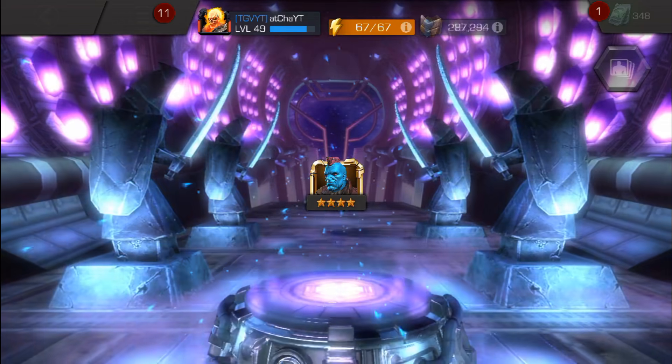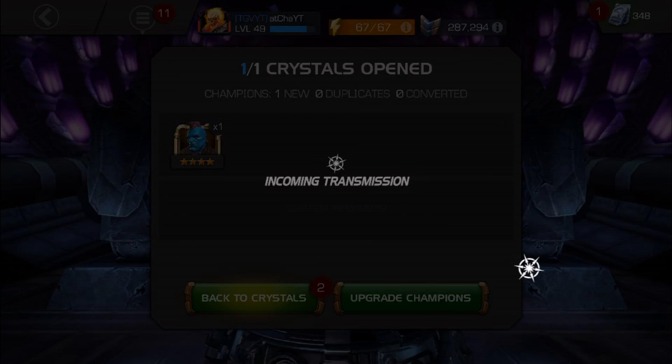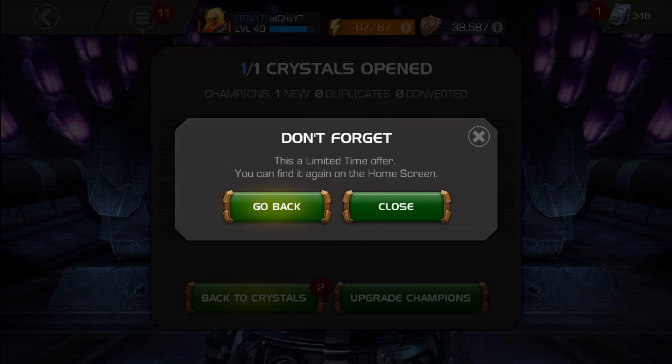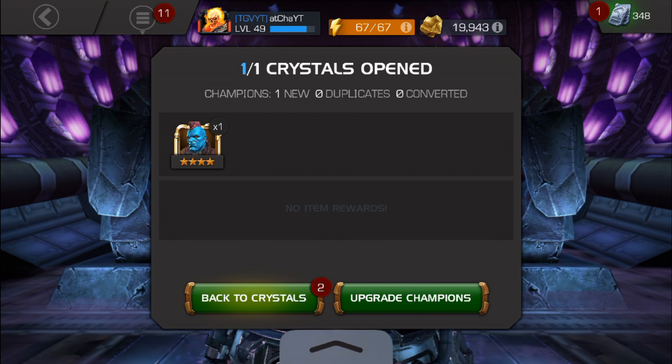So give this a shot, do the exact same thing, and you'll get a three or four-star crystal. Remember, the four-star champions have a 2% drop rate, so give it a shot and see what happens.